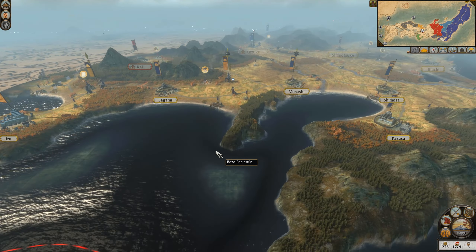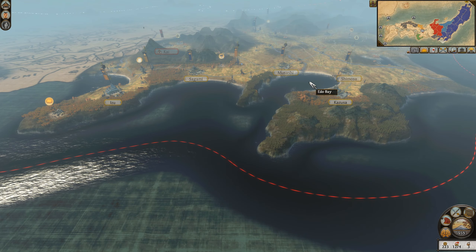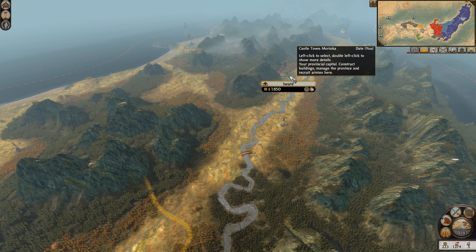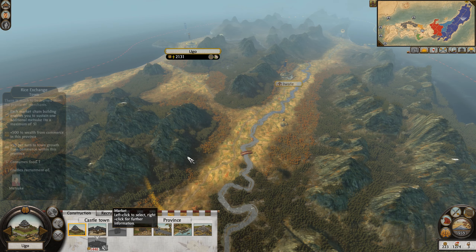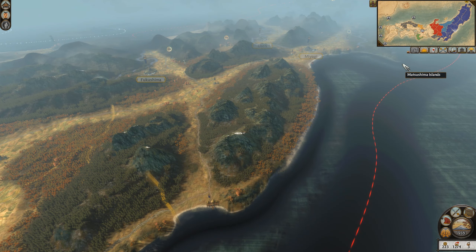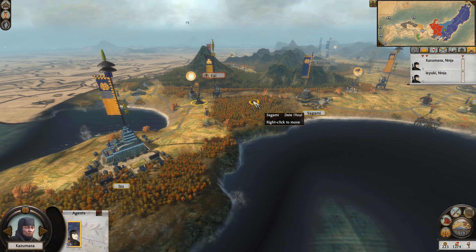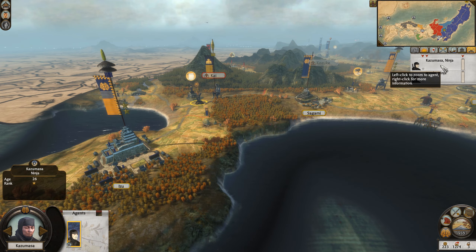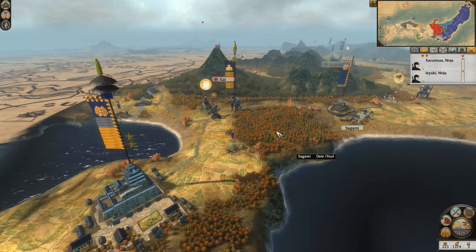Down in the south, we have a lot of this coastal territory. This is probably going to be my main recruitment hub from now on. We might even convert some of these old military buildings back to money-making stuff. I also want to try and set a bunch of Matsukes around and make sure they sit in settlements. We've got two ninjas in operation, one keeping an eye up in the Hojo territory.